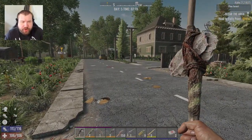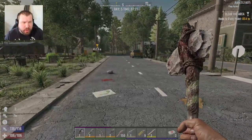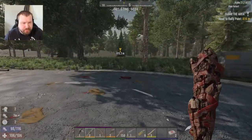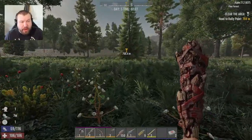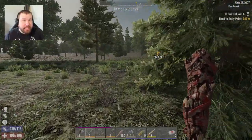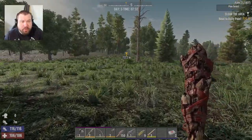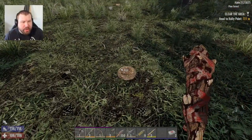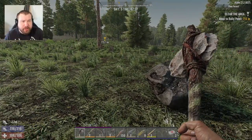We got some resources figured out. Let's go take care of the task at hand for the trader. Apparently we gotta clear out this area that is like 800 meters away. We'll deal with that - get what we gotta get from there, basically clear out the zombies, go back to the trader, get a reward. Hopefully we have enough coin. We can just outright buy a water filter so we can build a dew collector. The other thing I need to get is the bicycle, and then we gotta get the forge figured out and the workbench too.